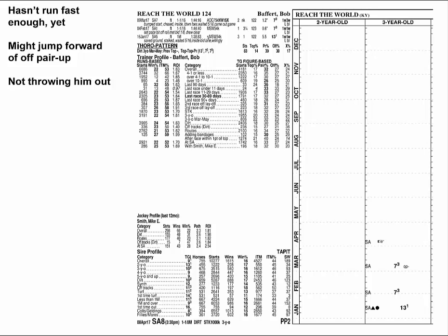Reach the World hasn't run fast enough to threaten here yet, but this could be a Baffert special. When his young horses pair tops, they sometimes jump forward — Arrogate being one example. In a race with a lot of bad patterns, we're not going to throw this one out.